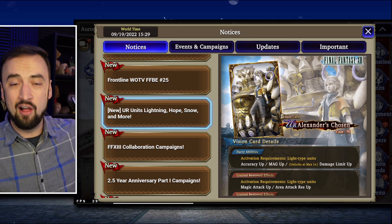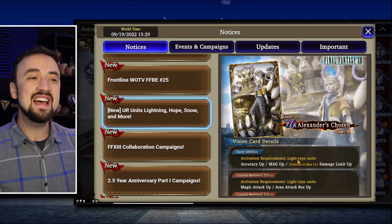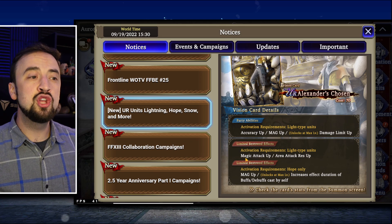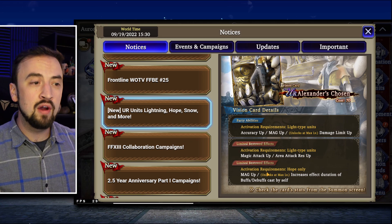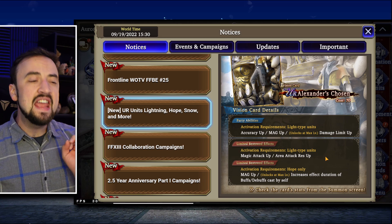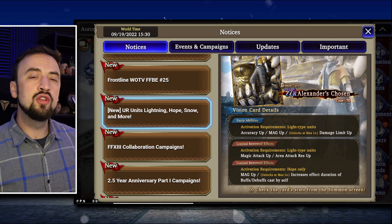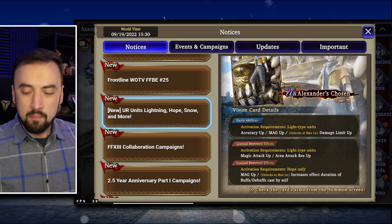Let's start with his vision card, which is actually a really important vision card for the entire light element, especially when it comes to PvE, because this has a light type unit damage cap limit up on it, which is super useful to stack with like your two headed dragons or something like that. It will also give you accuracy and magic up for your light type units, and for the unit wearing it magic attack up and AoE resist up. Hope's global upgrade is magic up and increase the effectiveness of buffs and debuffs cast by himself. The question is whether this global exclusive buff is enough to put him in the cost 90 UR tier, and he's a UR cost 90 unit with a reputation for being a little bit underwhelming from the JP side.